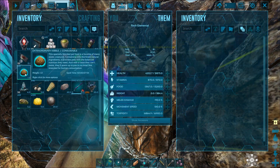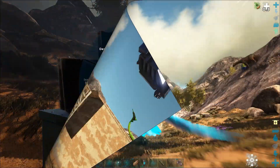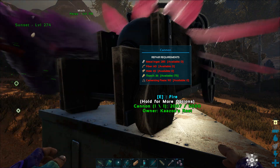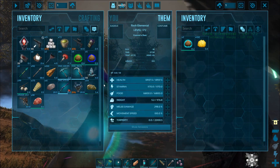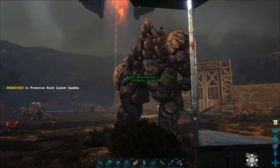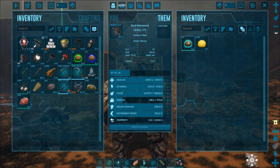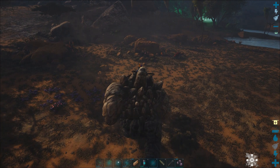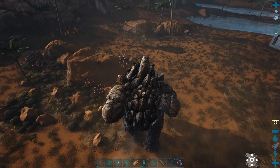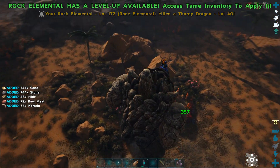I have the extraordinary kibble this time so it's going to go a lot quicker than before — just using the sulfur from killing wyverns. Fast forwarding through base building and checking what I needed to repair the cannon. I made a second rock golem saddle. My partner was closer so it was following her — I'll take it off follow real quick. These guys are phenomenal at collecting wood, but next episode I'll show a full wood collection run. I don't want to bore you with all that right now.